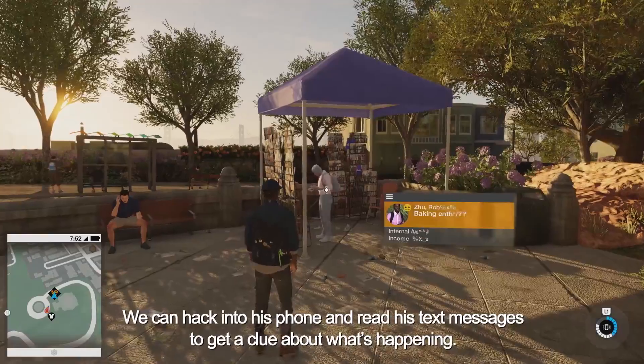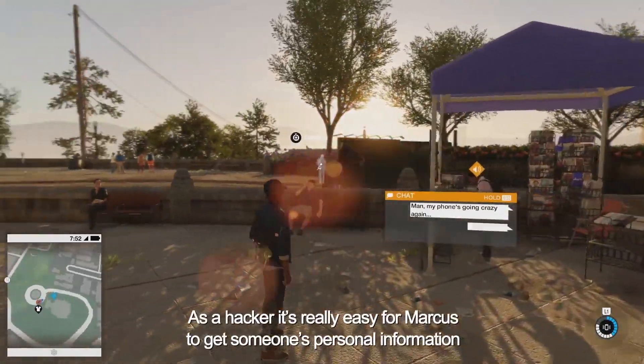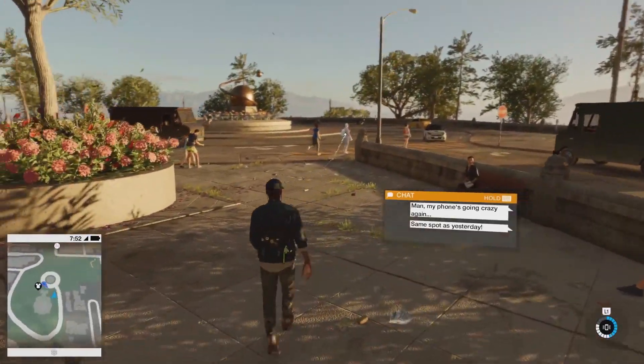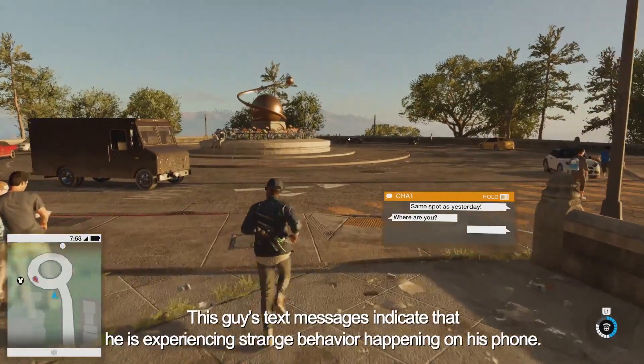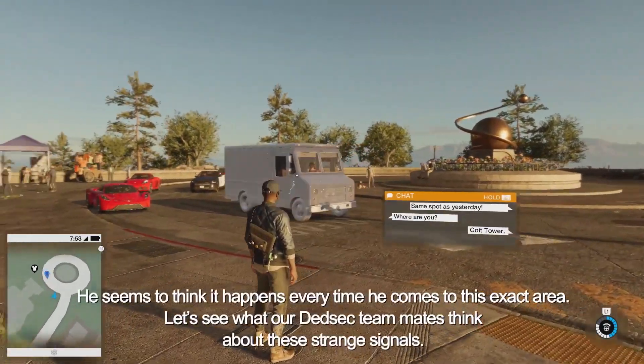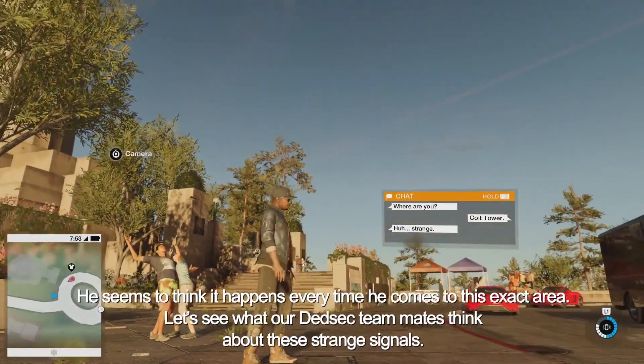We can hack into his phone and read his text messages to get a clue about what's happening. As a hacker, it's really easy for Marcus to get someone's personal information. This guy's text messages indicate that he's experiencing strange behavior on his phone. He seems to think it happens every time he comes to this exact area. Let's see what our DedSec teammates think about these strange signals.